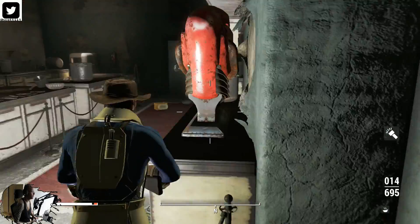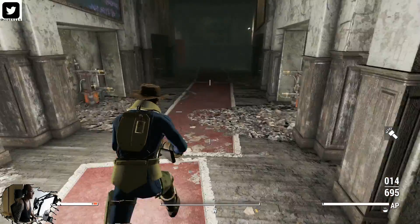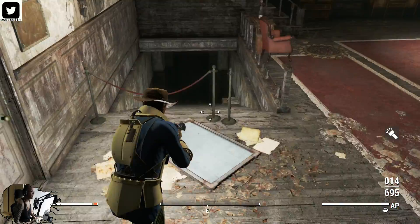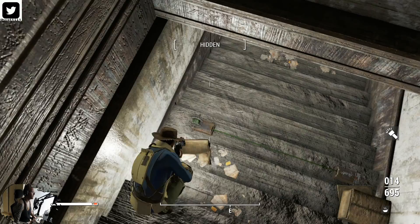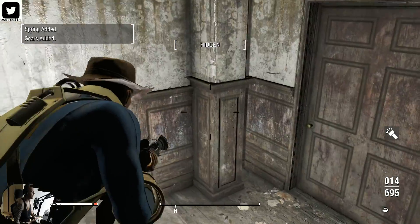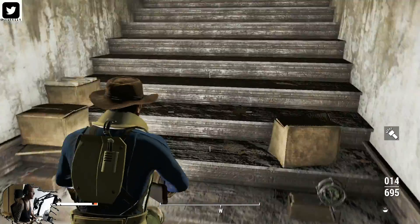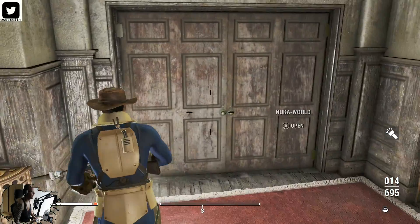There's one more door — it's back at the beginning, right down here. There should be a trap right here. I think it's just a makeshift bomb. And it leads to nowhere. So the only thing I can think of to do last is to speak with the ticket taker, see if we can get any more extra dialogue from him.